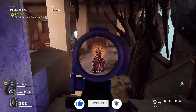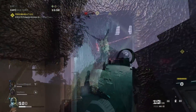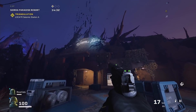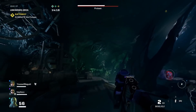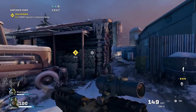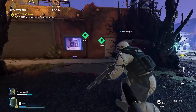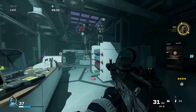Back in November, Ubisoft Montreal boasted that Rainbow Six Extraction would feature maps that are roughly three times the size of those found in Rainbow Six Siege. Having now spent a good six hours playing the game, I can confirm that yes, Extraction does feature some substantially larger maps in comparison to its PvP predecessor. But I was also surprised to see that the layouts of Extraction's maps are so horizontal in comparison to those found in Siege, where verticality plays a large role in both map design and navigation.